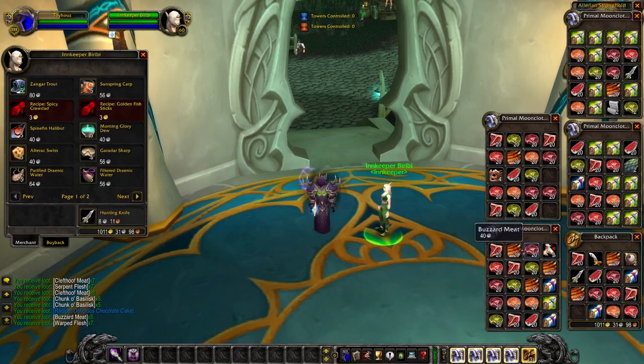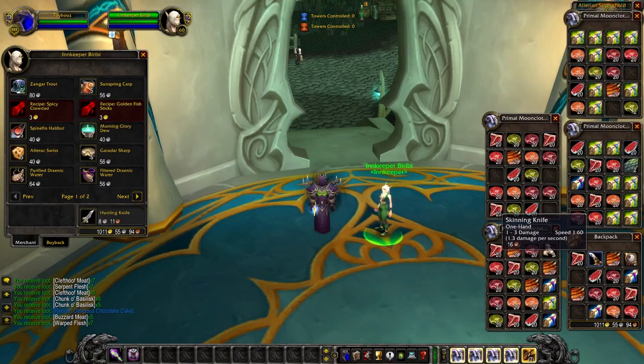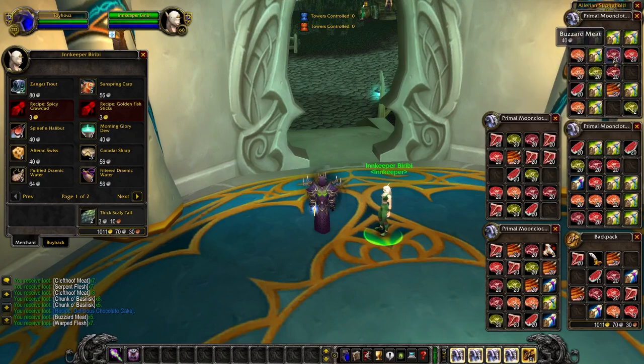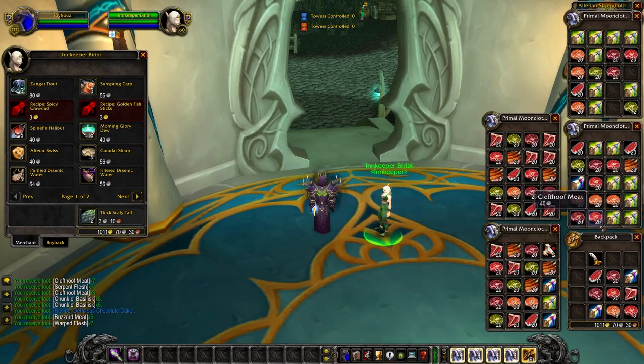Here's what we ended up with. We can vendor some things — large fang is useful for alchemists to create rage potions. Torn furry ears and hunting knife are useless. Unidentified eye is only about five silver. The serpent flesh will really sell on my server; buzzard meat is decent since you use it to make Kibler's Bits; raptor ribs are good for the daily as well as cleft hoof meat and serpent flesh depending on which daily you're doing.